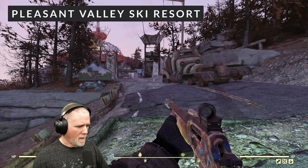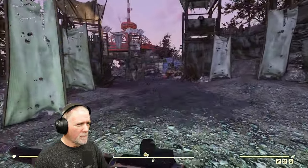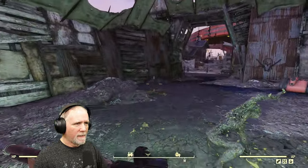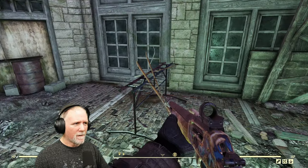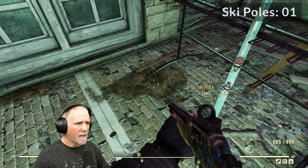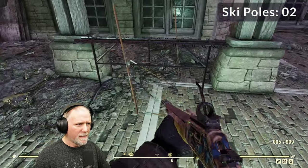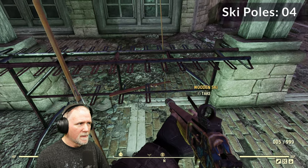Let's go ahead and fast travel there. Here we are at the Pleasant Valley Ski Resort and I'm going to go through this as quickly as I can because it's kind of a long run, so try to keep up. Here is our first ski rack — I'm going to grab one and two, and this ski rack has another one, two, three.